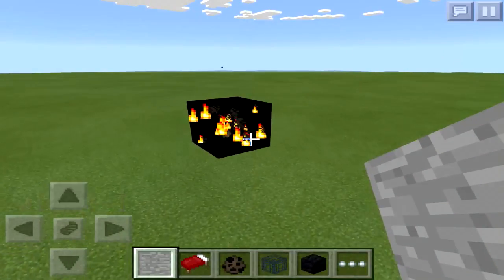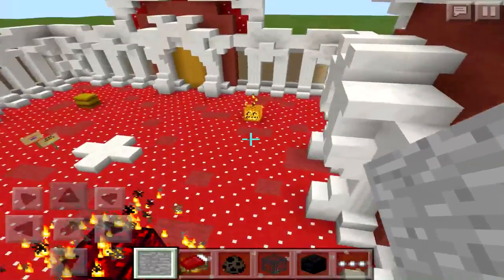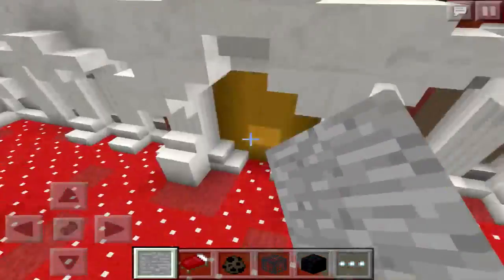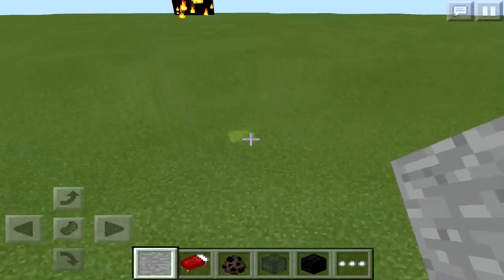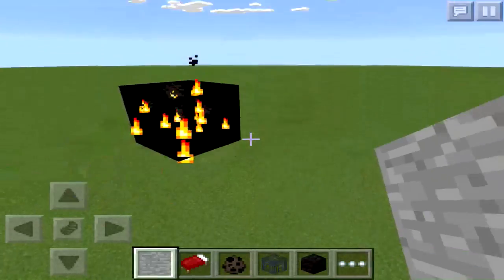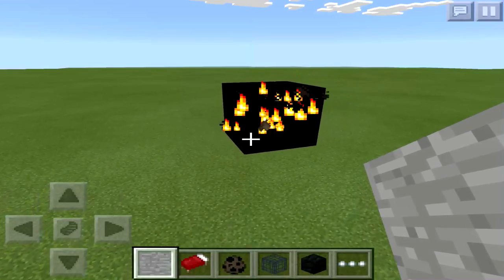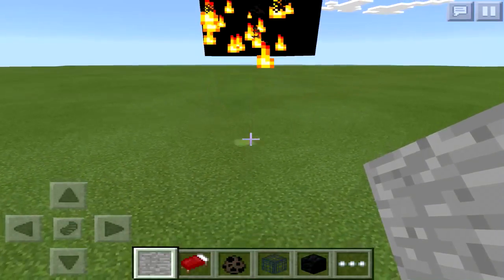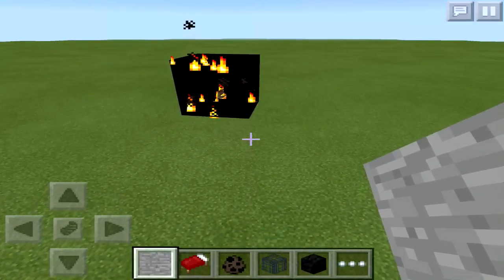If you wanted to put fire particles on another block — like the pumpkin one or the hay bale one — you can just place a block down, put the mob spawner on top of it, and not surround it with coal. Just surround the mob spawner with invisible bedrock and you'll have your fire particles floating there.